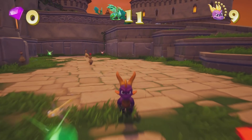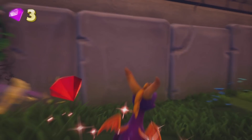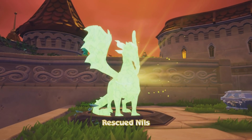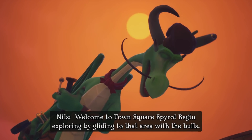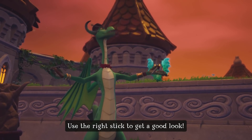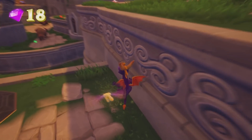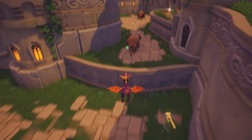Here we are — Town Square. We're immediately greeted by hopping chickens. Let's get this treasure in the bottom area. There was a way in the PS1 version to jump up this way and actually make it to the top right there, but let's not get ahead of ourselves. Let's rescue Nils first. Welcome to Town Square, Spyro — begin exploring by gliding to that area with the bulls.